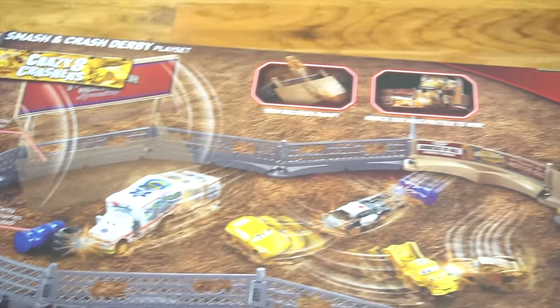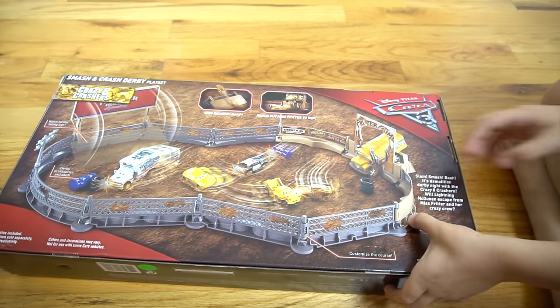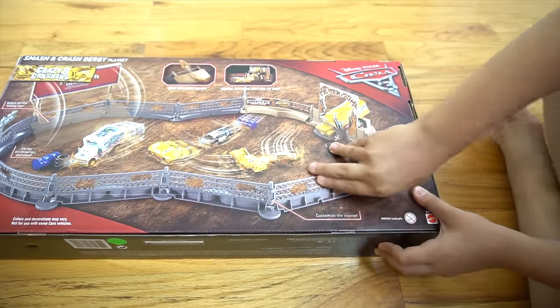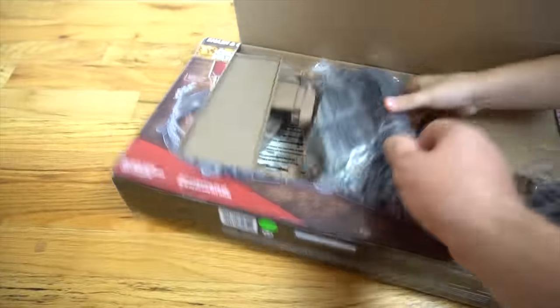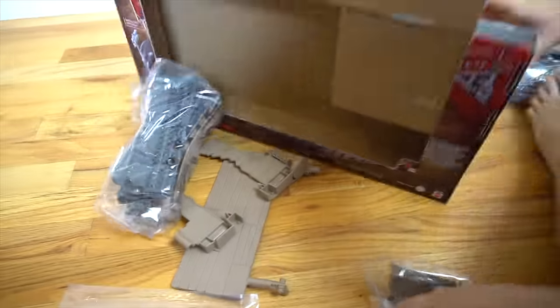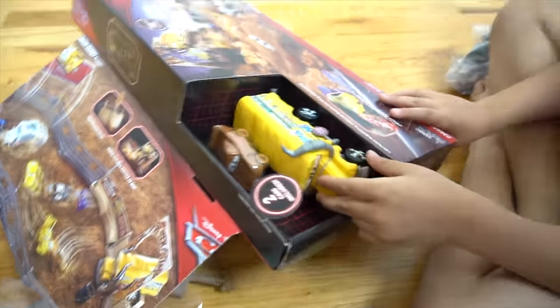Will Lightning McQueen and Cruz escape? This isn't going to be good. Okay, let's open it up - hit that easy open button and pull it open. Let's see all the parts. Whoa, look at all those parts! Very cool. I think there's some stickers to put on this thing. We need to build this thing. Let's get Miss Fritter and Chester Whipple Filter off there.